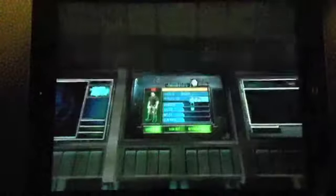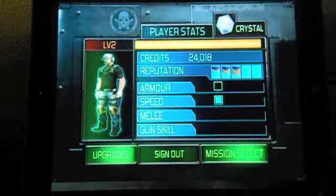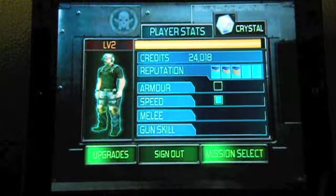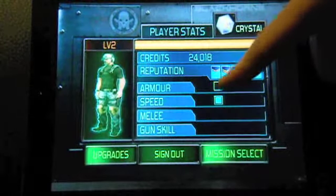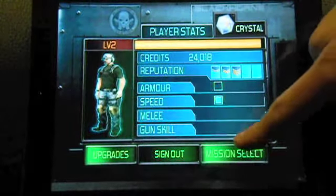So we'll go into my profile here. This is your main kind of upgrade screen, I guess you could call it. After you beat a level, you can upgrade your armor, speed, melee, gun skills, and things like that.